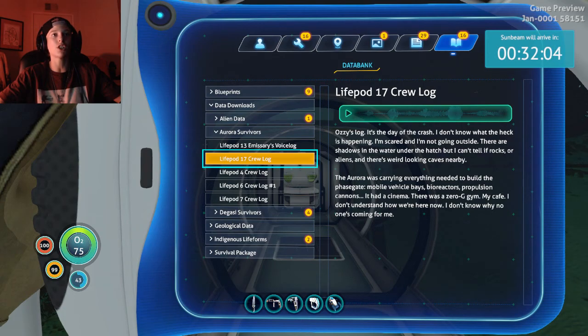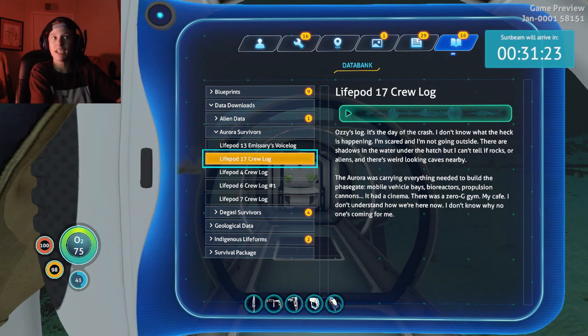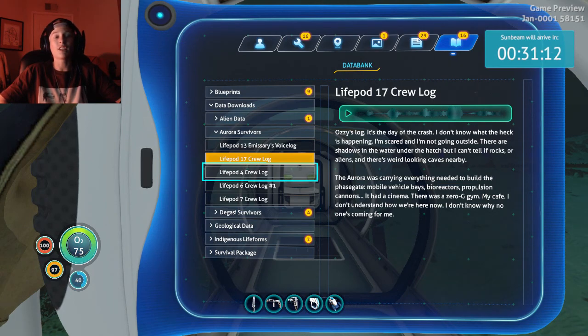If we go to life pod 17, this one's kind of depressing. It says Ozzy's log: 'It's the day of the crash. I don't know what's happening, I'm scared and I'm not going outside - there are shadows in the water under the hatch. The Aurora was carrying everything needed to build the phase gate, mobile vehicle bays, bioreactors, propulsion cannons - it had a cinema, a zero-g gym, my cafe. I don't understand how we're here now, I don't know why no one is coming for me.' Ozzy is depressed - to him the Aurora felt like home, and now we're stranded. Did he kill himself? That's a thought I have to question.